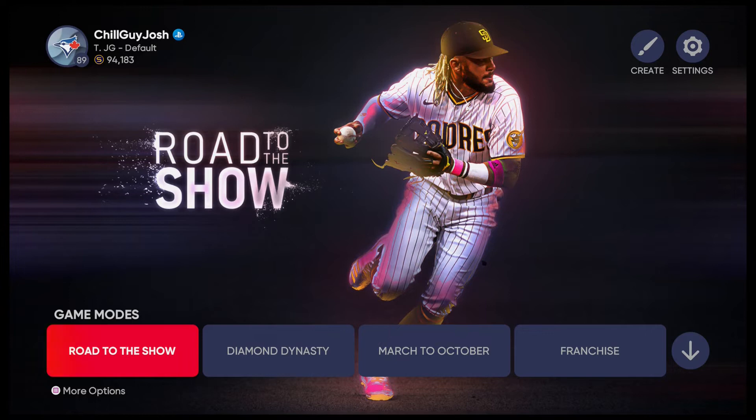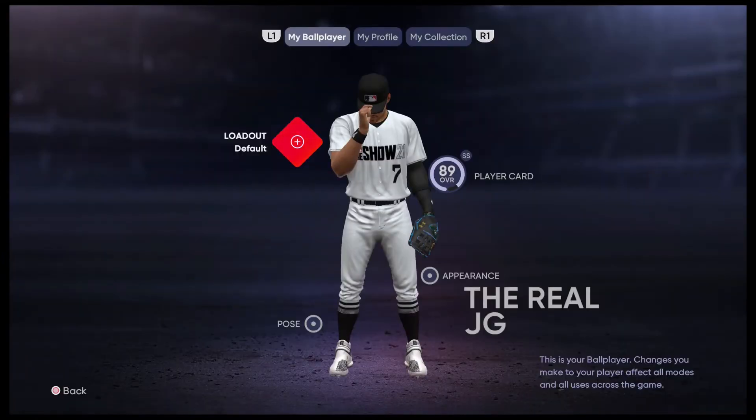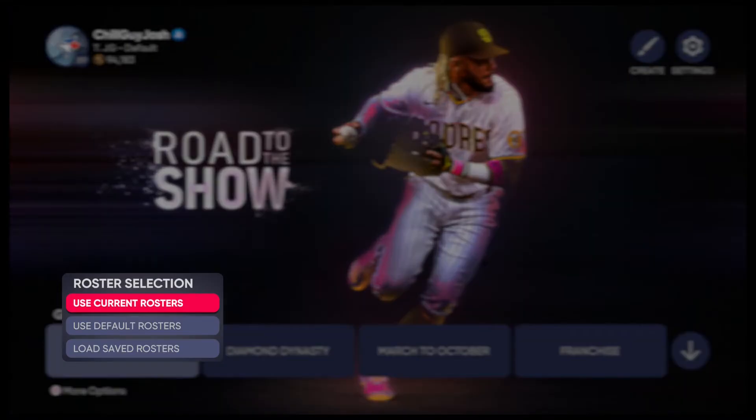Then go back and go to Road to the Show. If you already have a Road to the Show, press square, start new, and set up your ball player however you want. Since mine's already started I'll press circle. This is the crucial part — you want to go to 'load saved rosters.' Not 'use default,' not 'use current' — load saved rosters. Click there and load the roster vault you just downloaded.